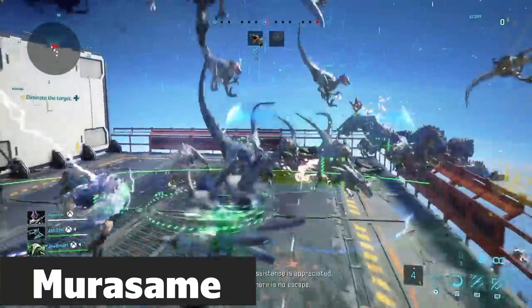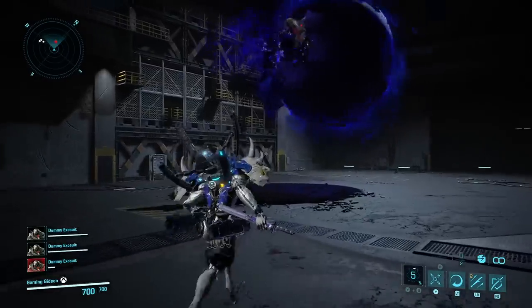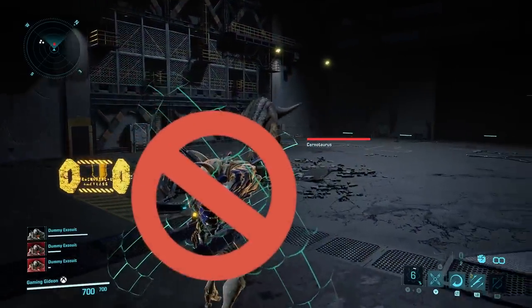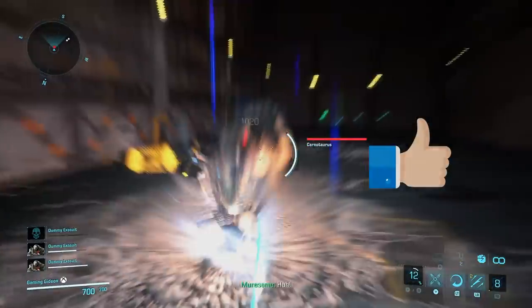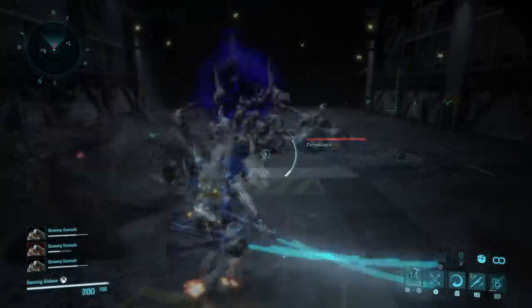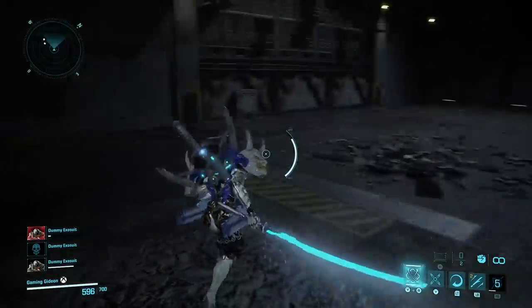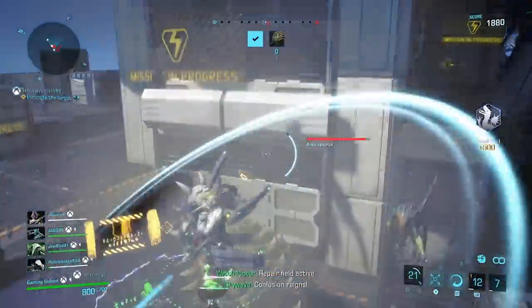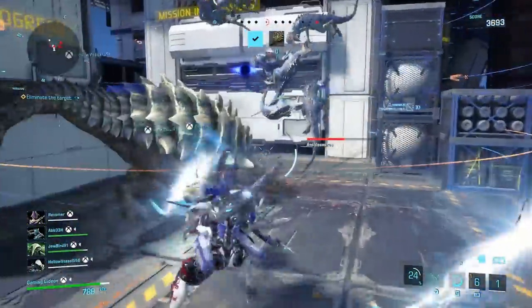Murasama has a counter move that deals a ton of damage and temporarily buffs himself when he uses it. Most players use this ability completely wrong in both PvE and PvP. You should never just stand there in counter stance waiting for enough damage to trigger it. If you're waiting, you messed up. Pull out of the stance and continue fighting. You need to time that stance to trigger within a second of you pushing the button — treat it like a parry rather than a block. If you have a Murasama on the team, you need to be aware of how your abilities impact his counter timing. As Witch Doctor, you need to stay away from him altogether, as the paralyzing effect of your bug zapper will cause him to mistime the counter. Likewise, Skywave should be wary of dropping gravity wells in front of him.